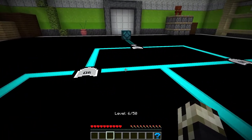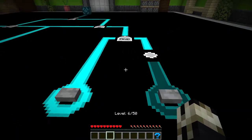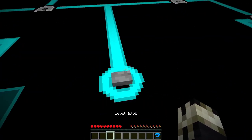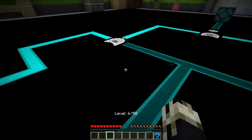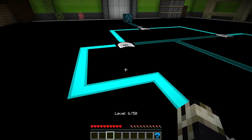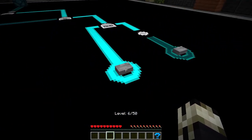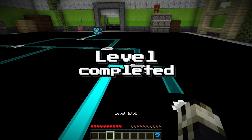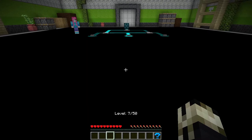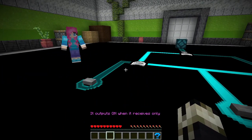So what we need to do is turn off the signal to this OR gate. This is outputting a signal, but it's still true because it's getting a signal from here or there — on the left side. So if I turn you off, that's off. This is an XOR gate. It outputs on when it receives only one on signal. I had a 15-minute debate with one of my coworkers about XOR gates.